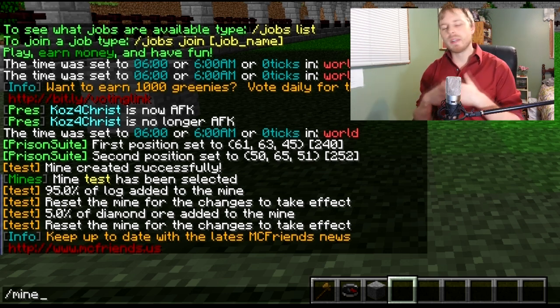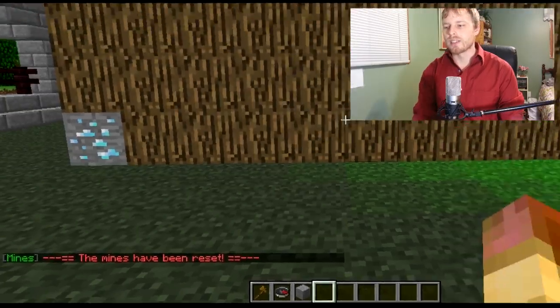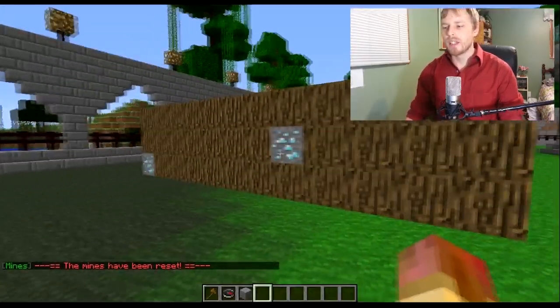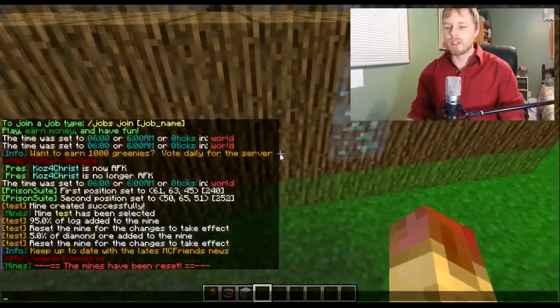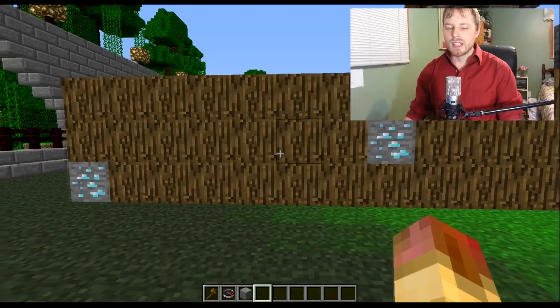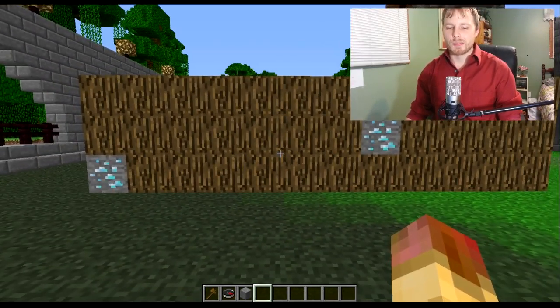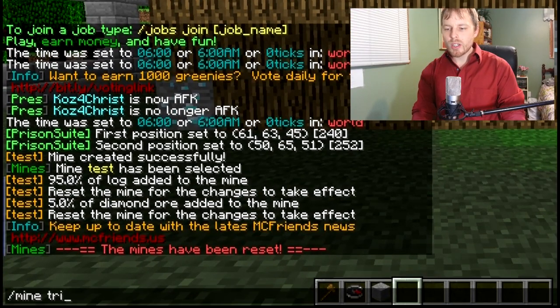You can do as many block types as you want or as little as you want — we just did two for the test. Once you have it all in there you have to reset it to see your work. There's my handiwork — you can see the diamond ore in there and the oak. Just to note, I changed the English display text; if you want to change that you do have to go into the config and edit the english.yml, which is pretty easy.